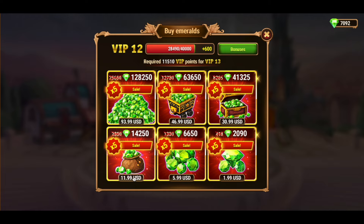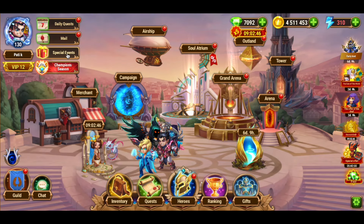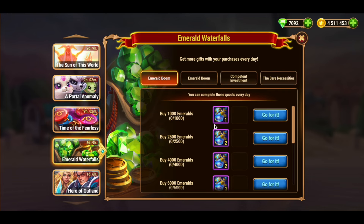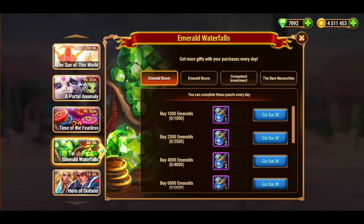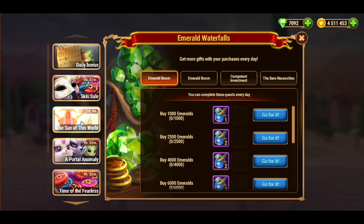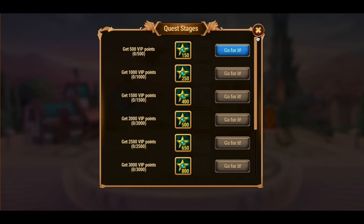If I spend about $12, I'll get 14,250 emeralds. I will also get 16 Bottled Energies and 6 Equipment Fragment Chests from the Emerald Waterfalls event, and 250 stars from the Sun of this World event, due to the 600 VIP points received as a result of this purchase.